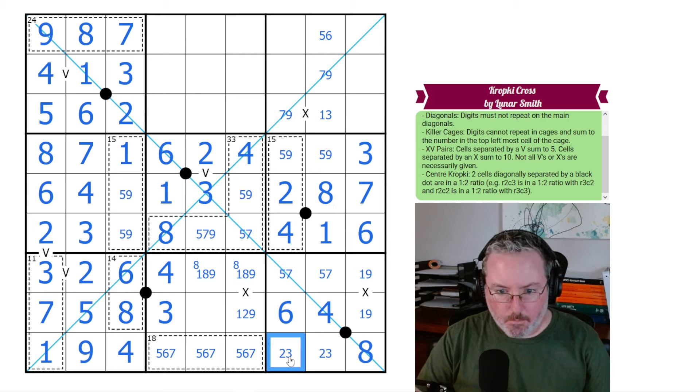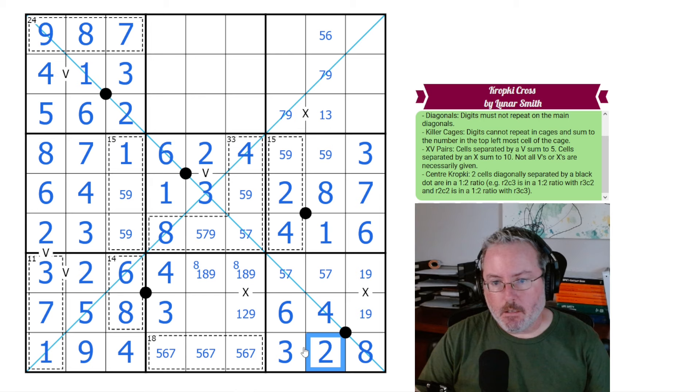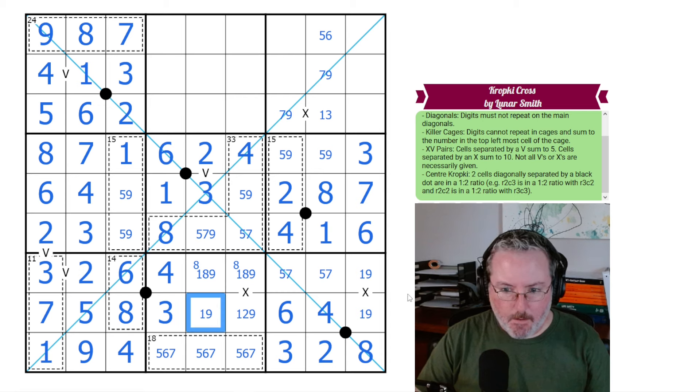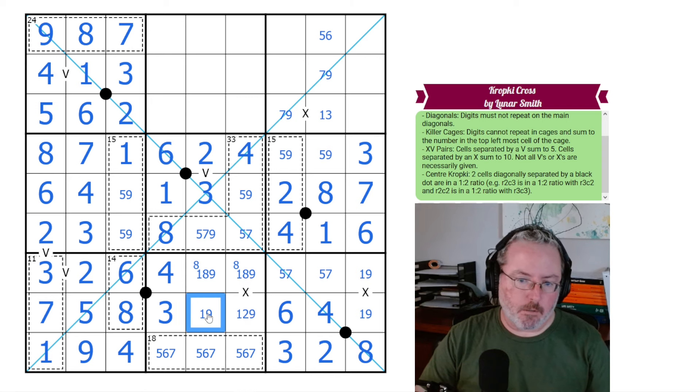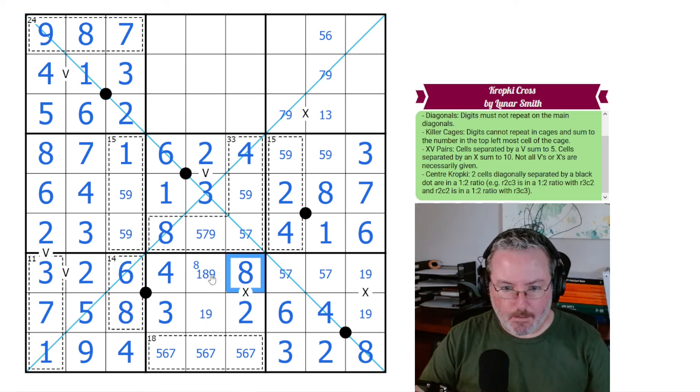That opens up 3 and 2. This has to be either 1 or 9, so it cannot be a 1-9 pair because of this. In this row, all we have left is 1, 2, and 9. This can't be 2 and this can't be 2, so we put the 2 here. This is 2 and this is 8. Therefore this is not 8, creating another 1-9 pair here, so this is not 9.